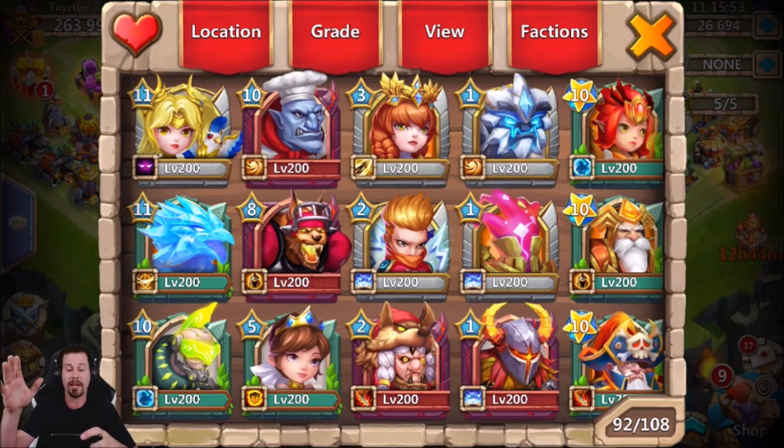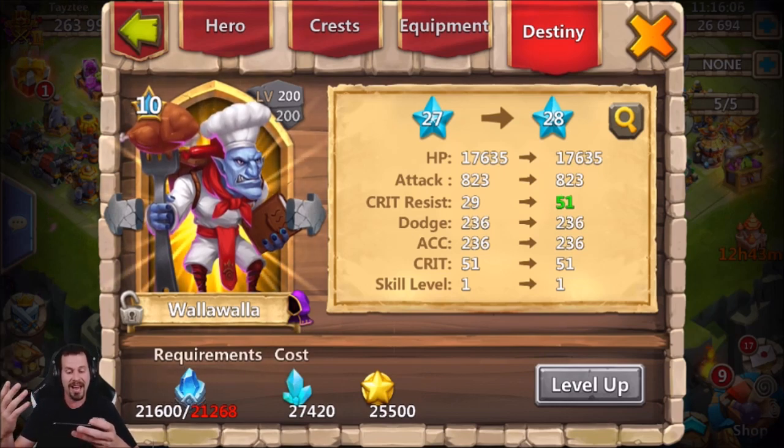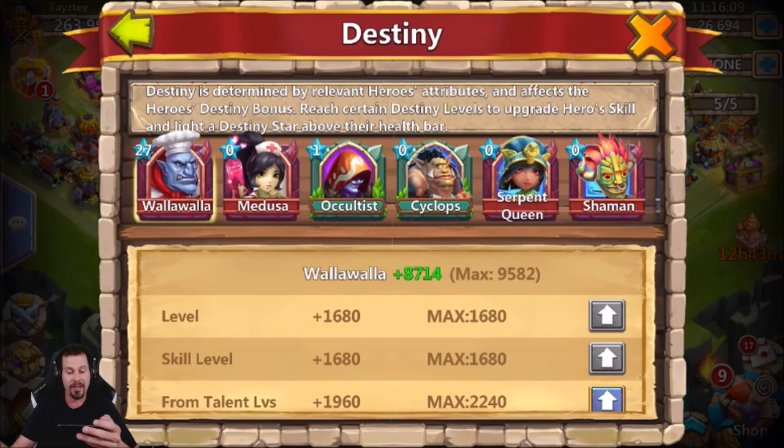The main reason I started thinking about doing this cleanup is destiny in general. I clicked on my Walla Walla, went to destiny, and realized I'm not even close to being able to get my Walla Walla skilled up because there just aren't enough heroes leveled up in the destiny section. So I figured I need to clean this account up and get one of every single hero in the altar.